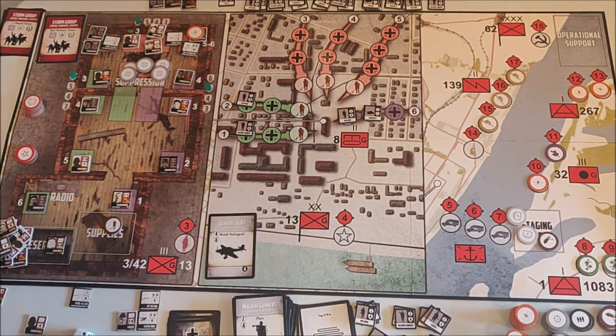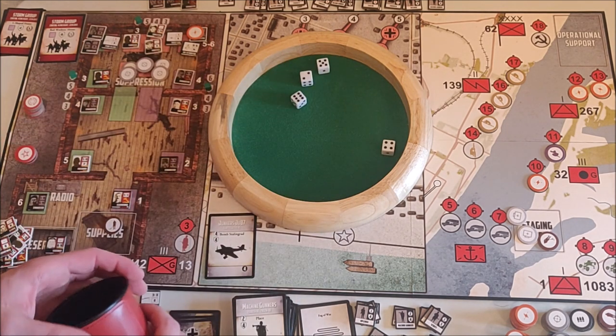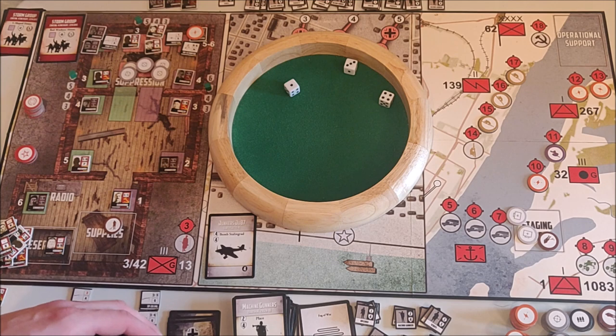The Wehrmacht card phase — we get Stukas, four of them. Using two of our AA tokens to fire four dice. I've been lucky for a while so I think now I won't be lucky — but I was lucky. I got three of them, one remaining, and it bombs number 8.